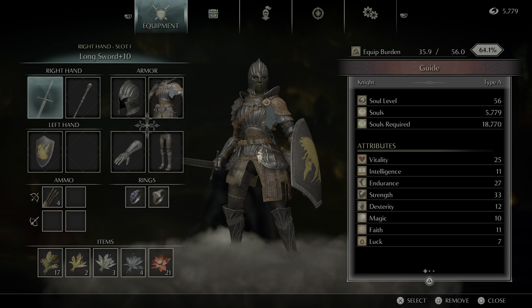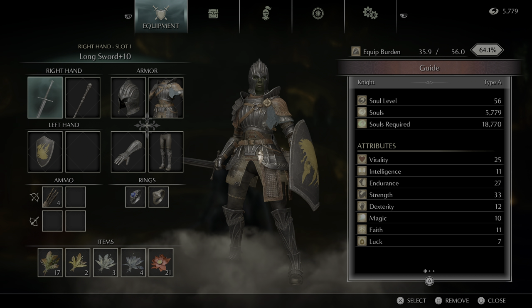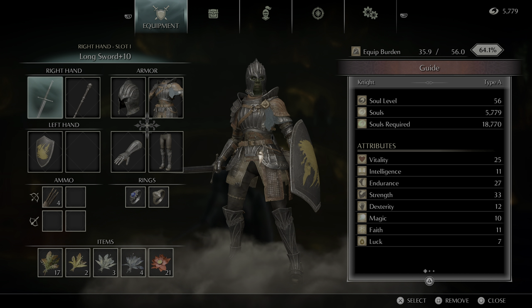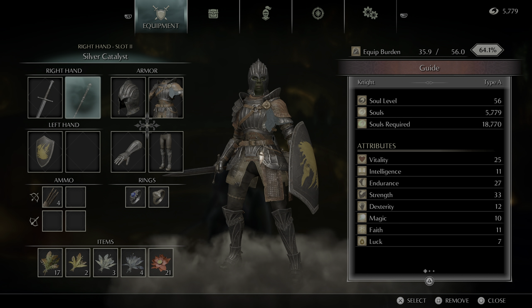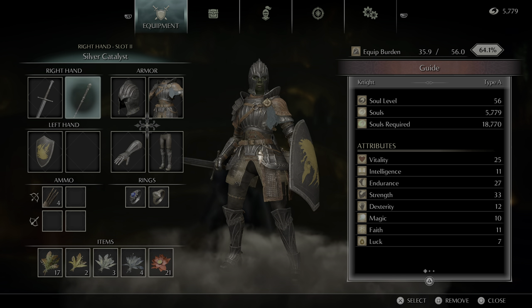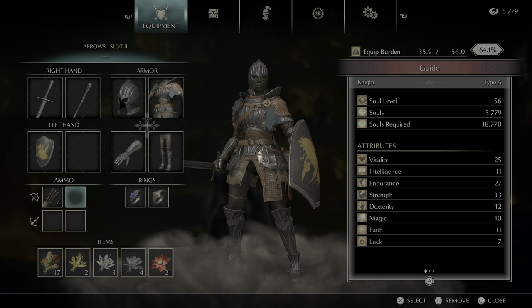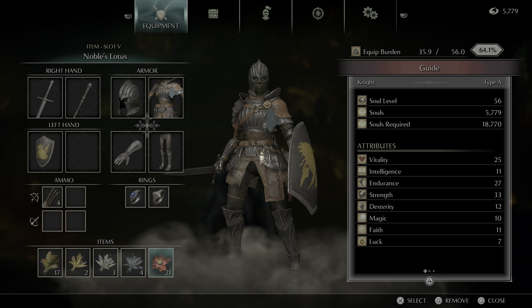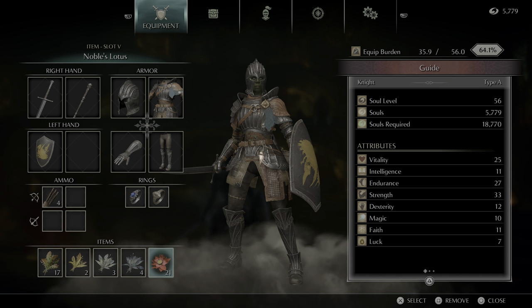I'll show you my character stats. Currently level 56: 25 Vitality, 11 Intelligence, 27 Endurance, 33 Strength, 12 Dex, 10 Magic, 11 Faith, 7 Luck. I have a Longsword plus 10 and a Silver Catalyst — just Soul Arrow, a very basic spell to aggro things. I have the Fluted Armor set, the Cling Ring, and the Thief Ring, plus some Grass and a Noble's Lotus. I did start this character as a Knight, so I've been doing a Strength build.